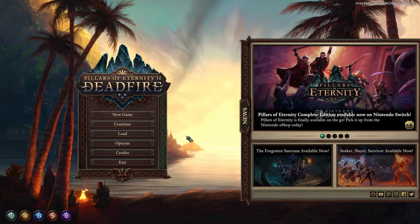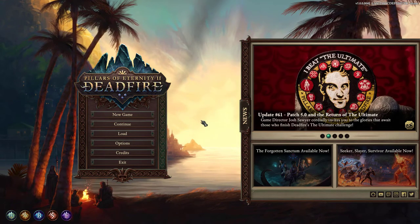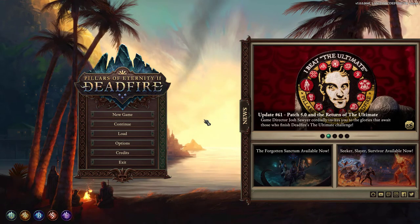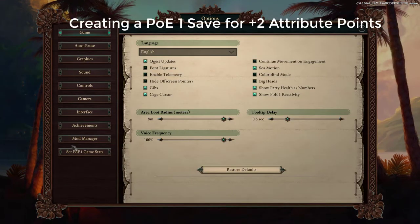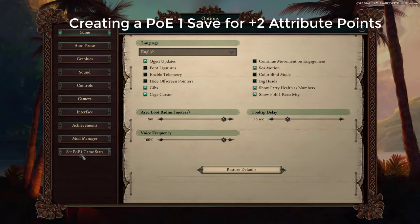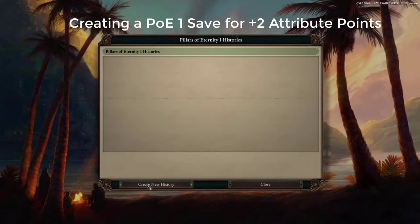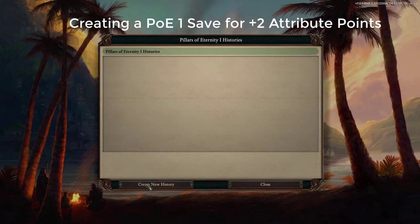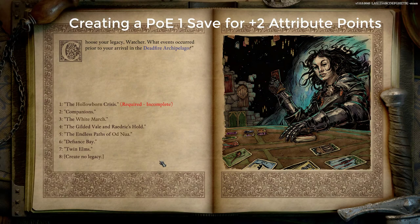The first of these improvements will come from importing a save game from Pillars of Eternity 1. If you didn't play that game or don't have your old save files, we can make our own right here in Pillars of Eternity 2. To do this, we go into the Options and then we select the bottom-most option, Set PoE 1 Game Stats, and then we create a new history for our upcoming character. So let's create this history. It is presented in the Storybook form, which is nice.